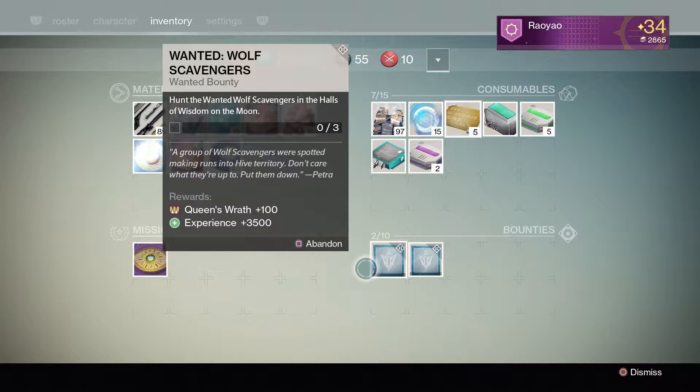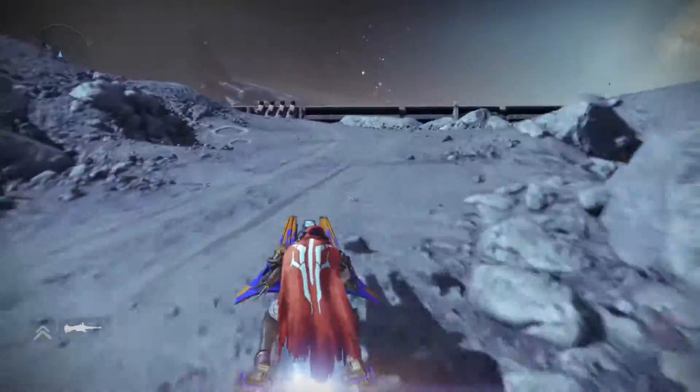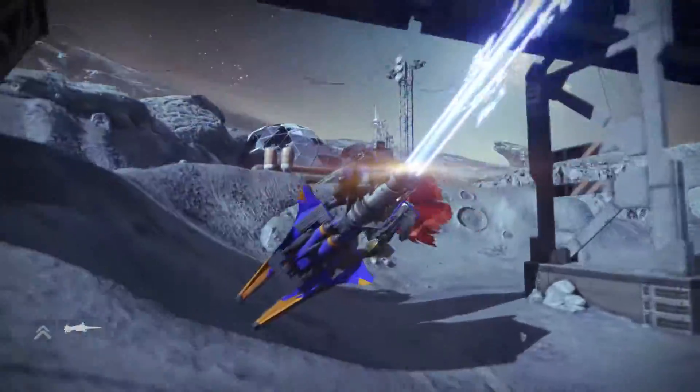Hey guys, welcome to Bitesign. Today we're going to be doing a video on Destiny — specifically on the Wanted Wolf Scavengers Bounty and how to get to the Hall of Wisdom. This is going to be on the Moon first of all, and we are going to show you where to go here.